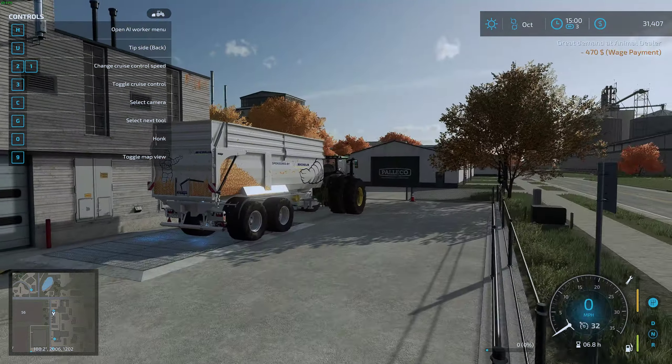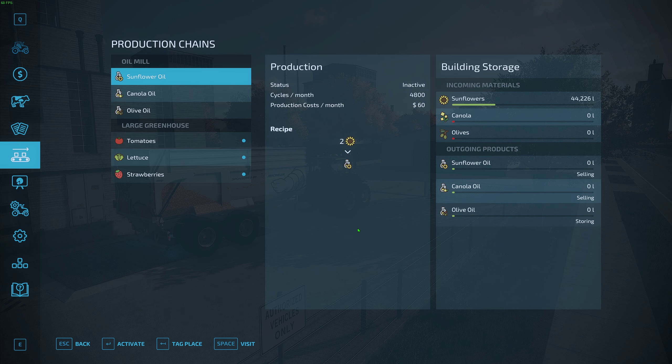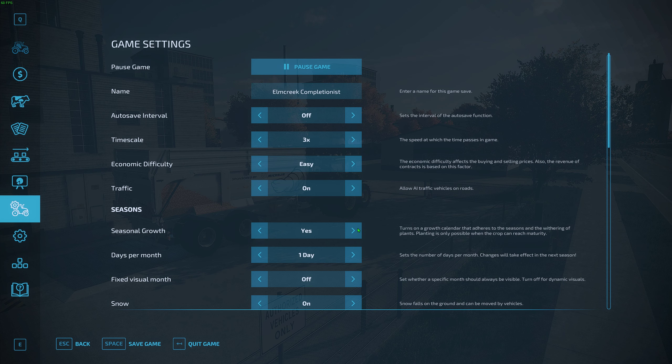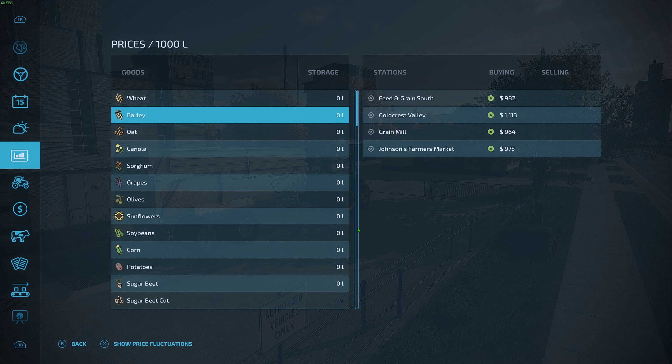There's a great demanded animal deal — I don't suppose it's going to be anything we have, because our sunflowers are all loaded in the mill and I don't think the animal dealer would take sunflowers anyways. But it's always interesting to look. Oats — okay, no oats.